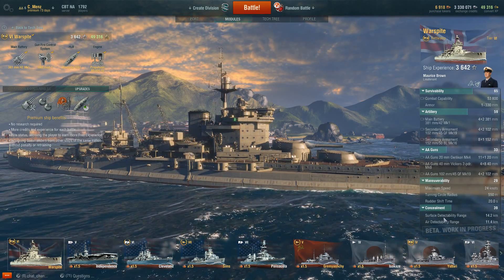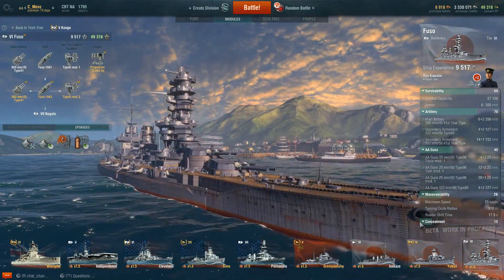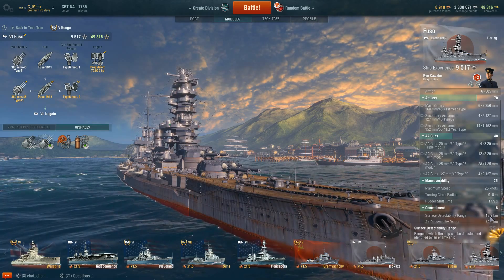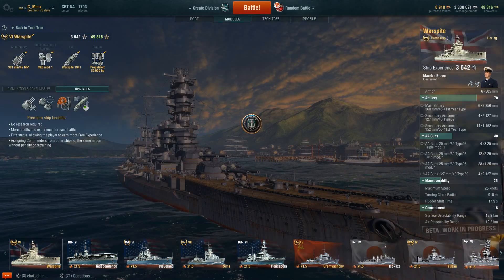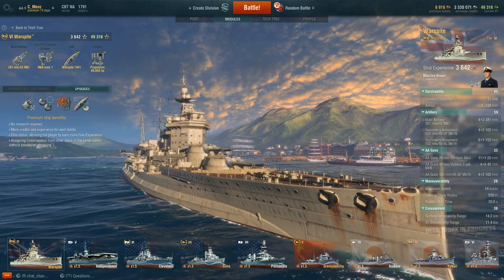Concealment: it's a battleship, so you're not going to have very good concealment, but you do have better values than the Fuso. You're going to be detected at 18.9 kilometers in the Fuso and 12.2 kilometers from the air, while the Warspite has a lot lower values there.